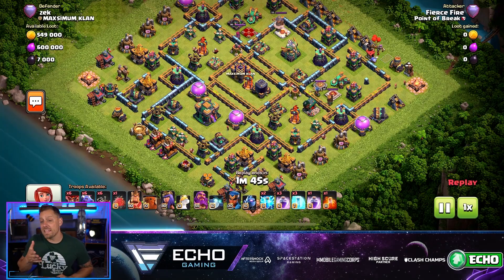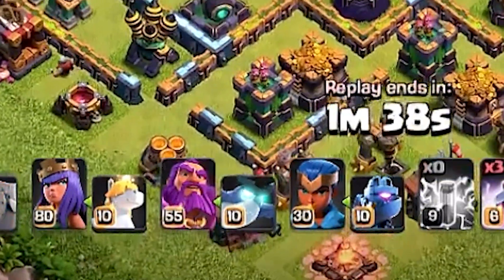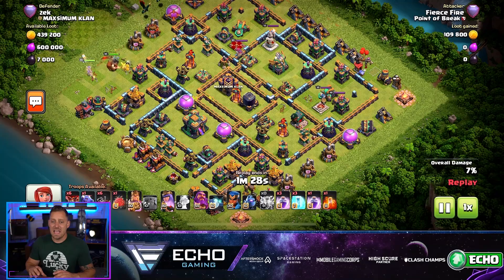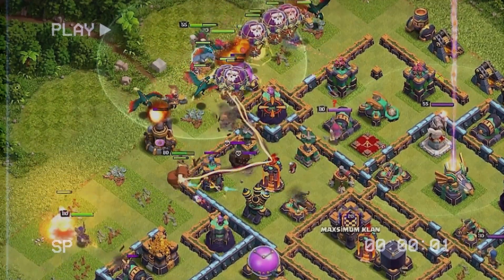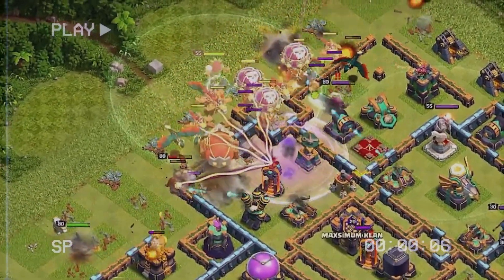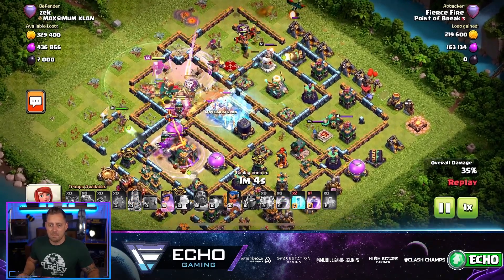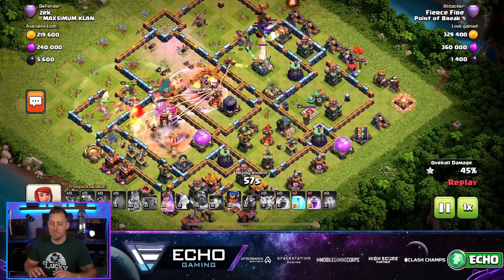Next up, we have Fierce Fire coming in through the air with this one. You have dragons, balloons, and dragon riders — it's like a hydra attack strategy. The balloons are going to go after defenses, the dragon riders also go after defenses, and the dragons clean up and take out everything along the way including heroes. The balloons are dropped in front to keep the dragons a little safer. The Grand Warden is going in with them, and the blimp heads straight for the town hall. He's got a Yeti bomb inside there as well.